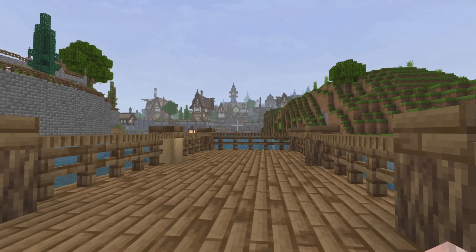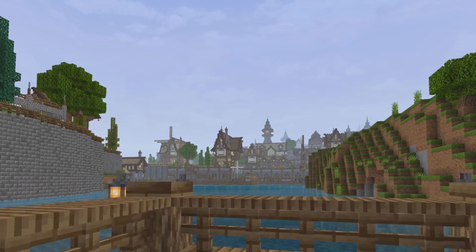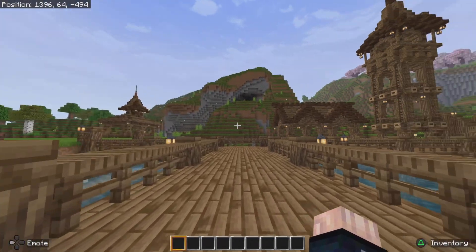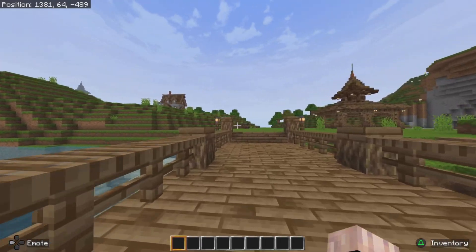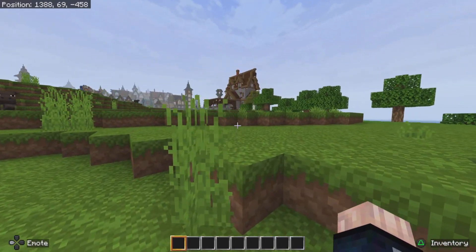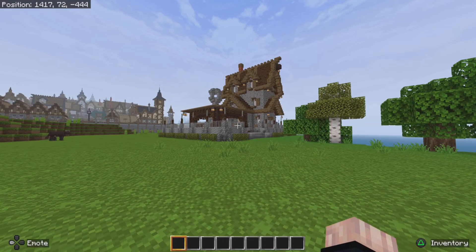Let's zoom in... and take the zoom out. Let's go look at the forge. It's a different style forge — I used some cobblestone, some oak wood logs, dark oak, and some spruce. This is the forge here.